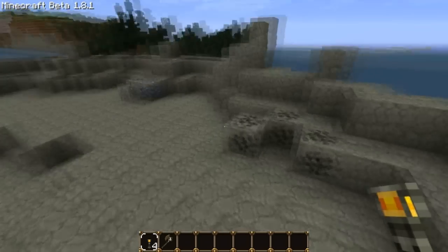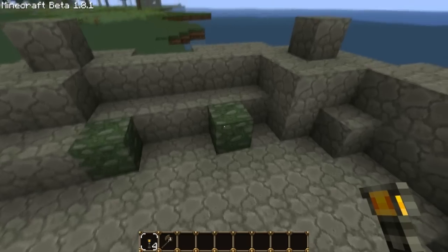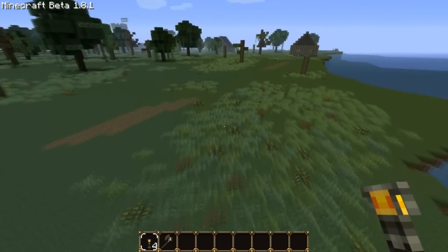Coal, mithril, coal, mithril, mithril, and adamant. That's the best adamant we can get, but we'll re-texture this later on.